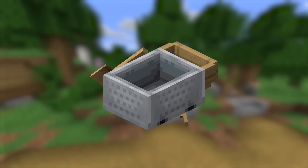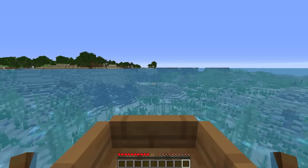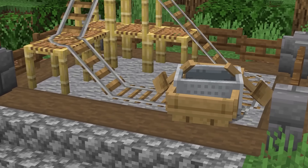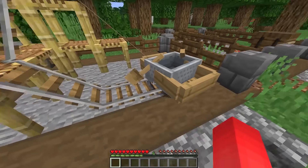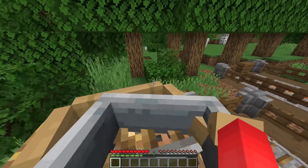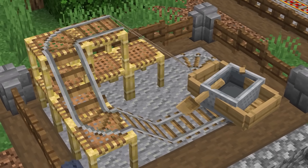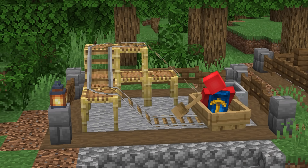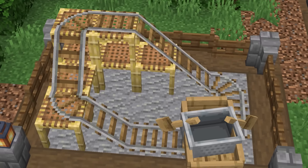Number seven: boats and minecarts are often seen as polar opposites — one's for the ocean, the other's for land. But there's something great when you put both together. By getting a boat inside a minecart, you not only get a freak of nature, but you can ride the boat inside the minecart and gain loads of momentum, which means you can create rail systems that require no powered rails. It's worth building just for how weird it looks, and it's surprisingly powerful.